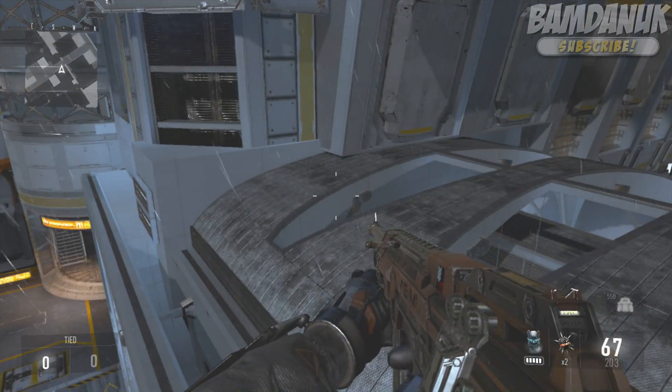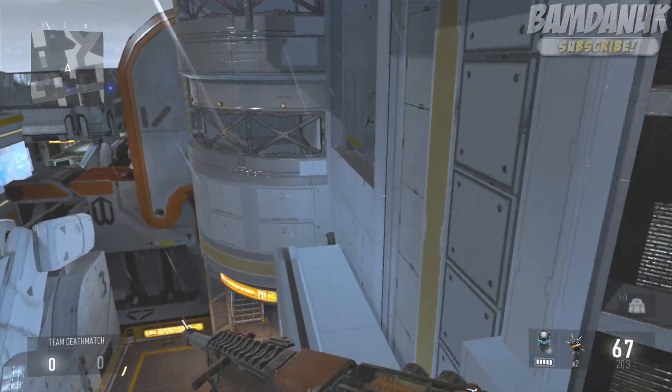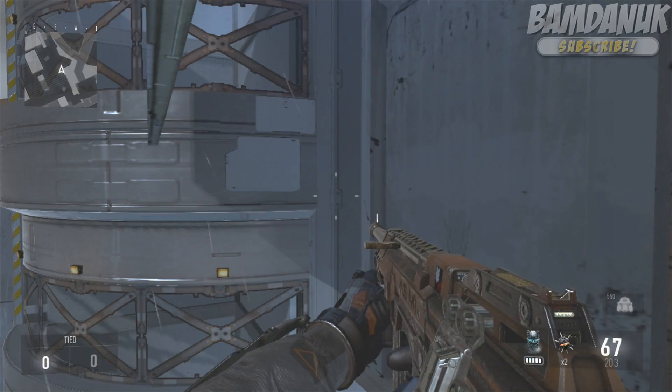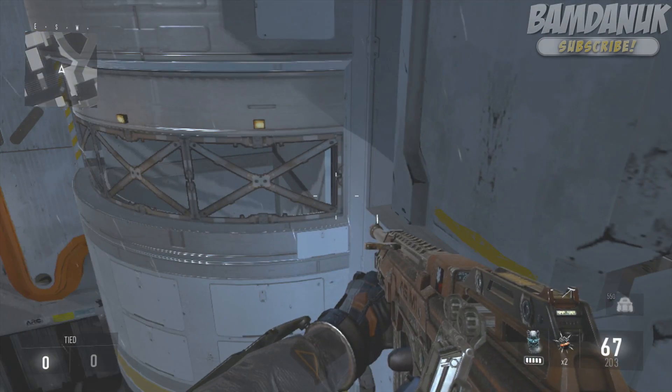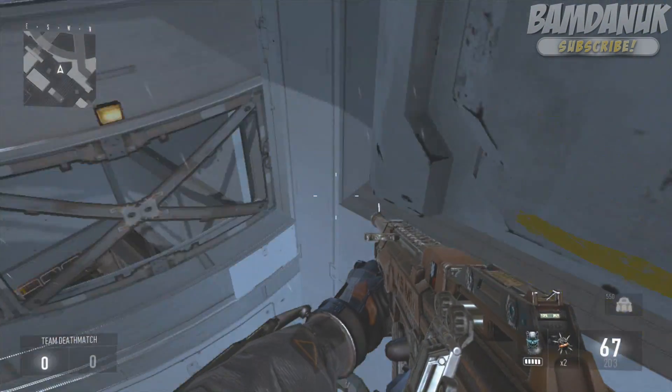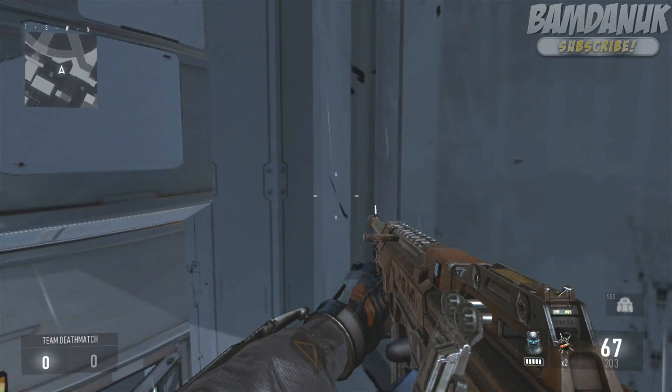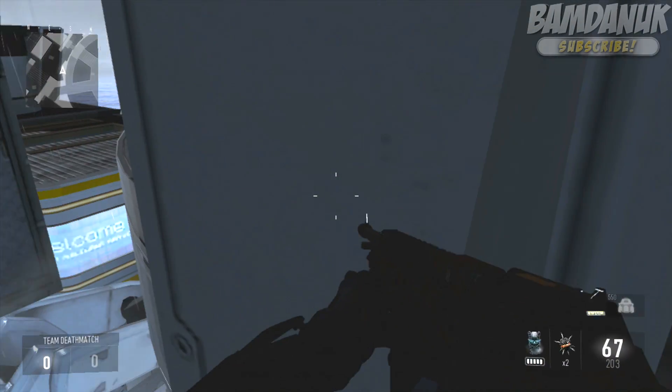From here, do a jump and then a double jump and kind of sprint forward, run forward, and you're going to land onto this barrier here. From this barrier run all the way along the edge, get as far to the corner as possible, follow where I go, get to the corner and do a jump left and then jump forward. You're going to land in this little bit here — but don't boost or anything because you'll go straight through and force your death.